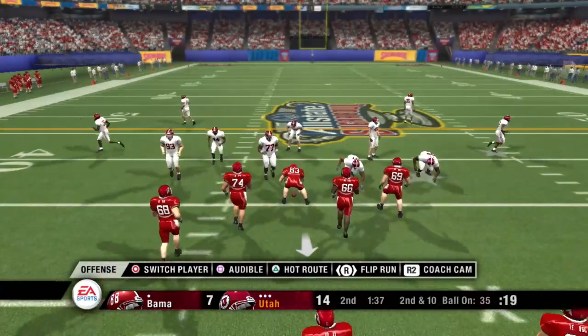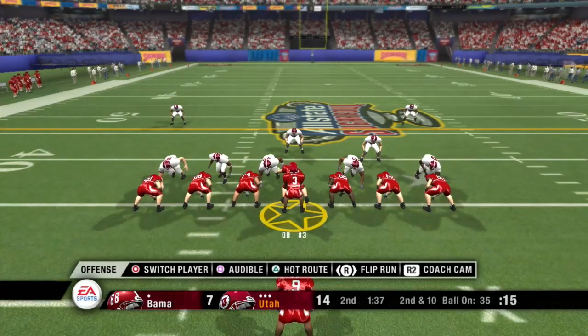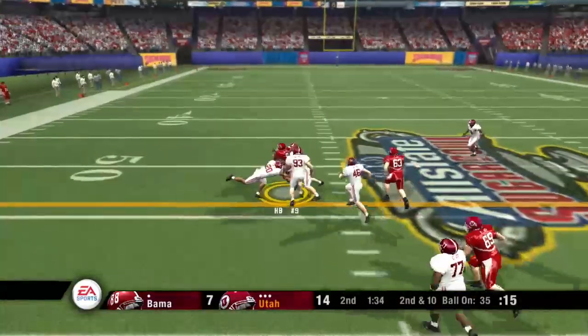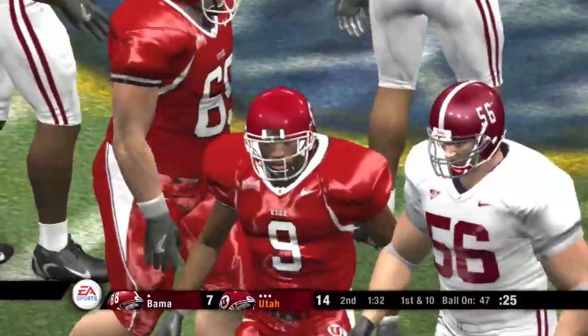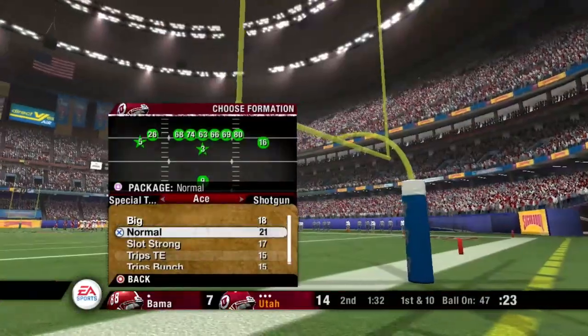From their own 35-yard line, second down. Utah comes to the line, only one man in the backfield. Here's the halfback — big opening, tackle at the 47-yard line. He comes up with a nice run, but they kept him from getting out of bounds and stopping the clock.